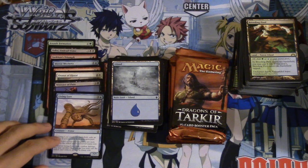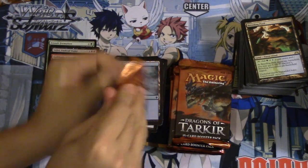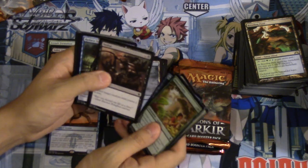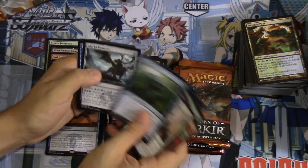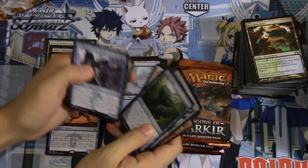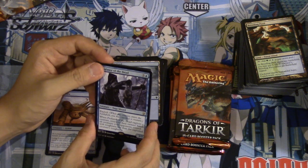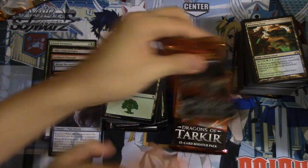I think we're not doing bad, we're not doing great, but we're not doing bad either. We still need to pull — that foil dragon tutor is probably the best foil we can reasonably hope for. But we need mythics — we don't have any mythics yet. Echoes of the Kin Tree — I wouldn't mind seeing Profiteer of the Dead. Exploit: whenever it exploits a creature, return to their owner's hand all creatures your opponent controls with toughness less than — interesting.